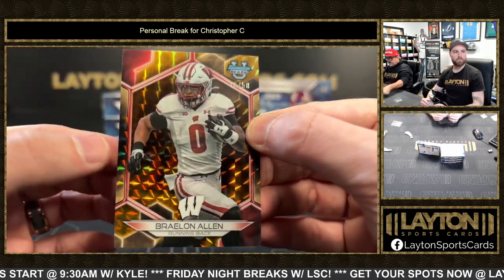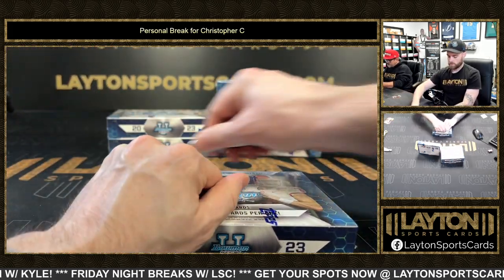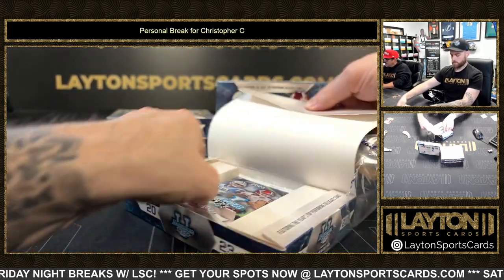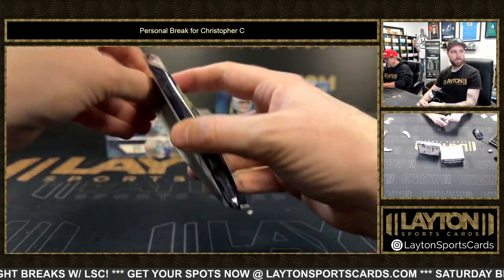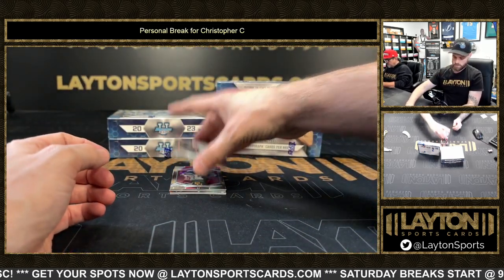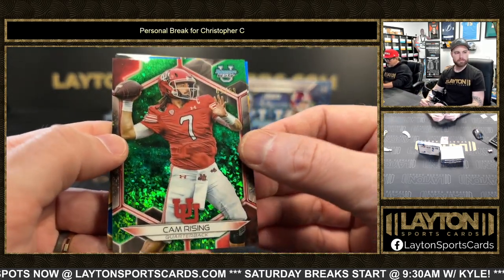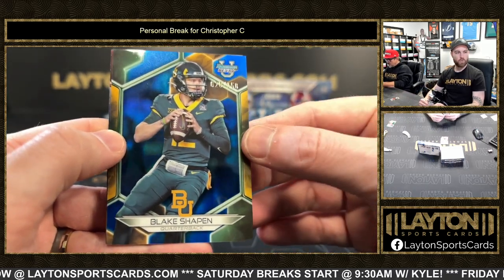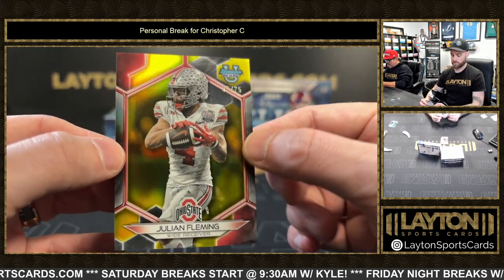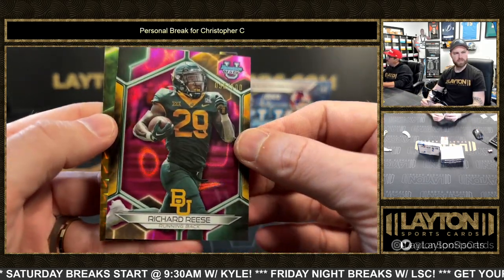Gold geometric to 50, Braylon Allen, Wisconsin. First box — the Hunter was nice. Moving on, we're aiming higher now. Buckner refractor, it's a /99 Cam Rising. Shaping to 150 on the blue refractor, /75 Julian Fleming on the yellow refractor. We got Reese Reese on the pink lava to 100.